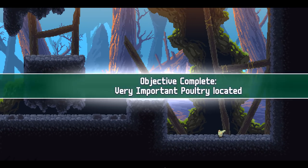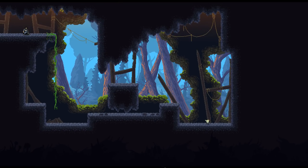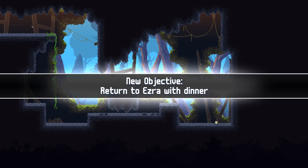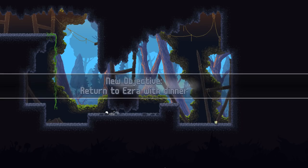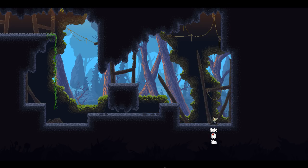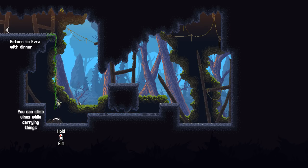For now we're going to go get the very important poultry. Let's climb on down this rope here — it's very pretty pixel art, for sure. Go slide underneath there, grab ourselves a chicken, get him, and now let's throw him up there. Wrong button — we'll grab the old chicken again, jump up here and climb back up, and give him back to old Ezra with our dinner.